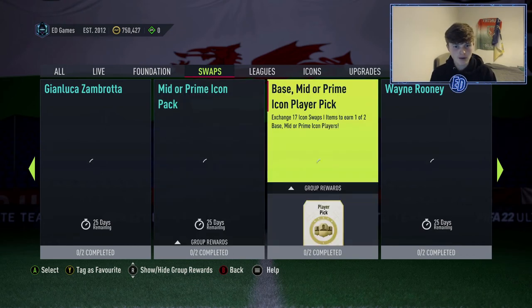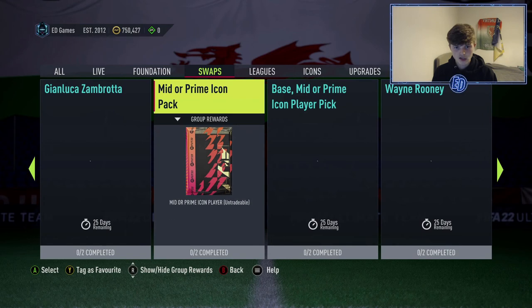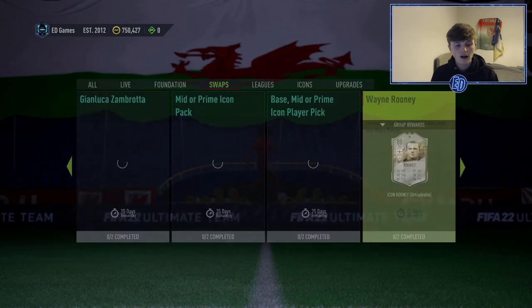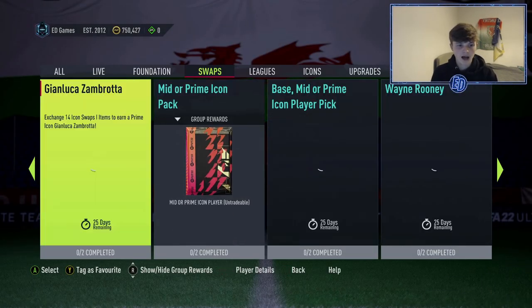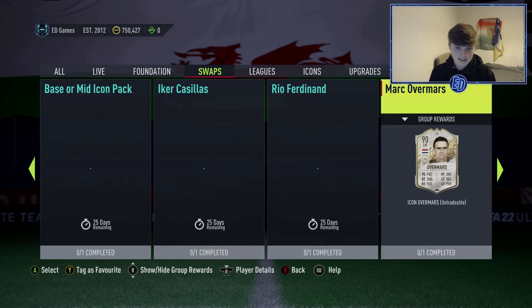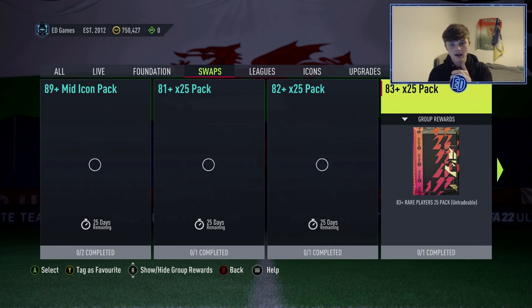The mid or prime pack at 16 tokens isn't a bad shout if you're going for an icon pack, but you won't get it until January 10th at the earliest. The base, mid, or prime player pick at 17 tokens — I'd definitely stay away from a one-of-two for 17 tokens. Rooney is a very nice card, but he only has three-star skill moves and it's a lot of work to get him, when you might pull someone better from a pack costing far fewer tokens — like the mid icon pack for only 10 tokens.